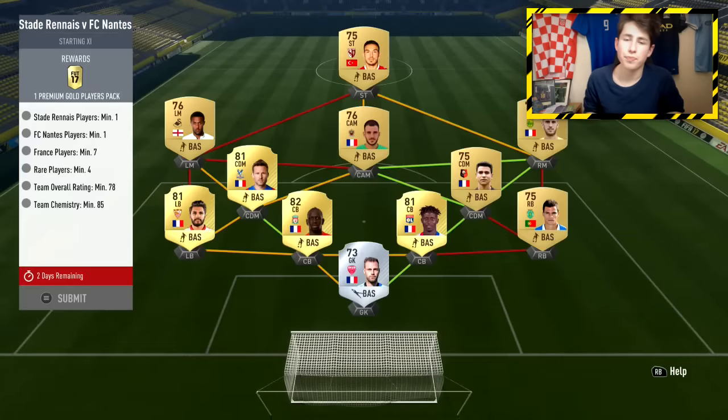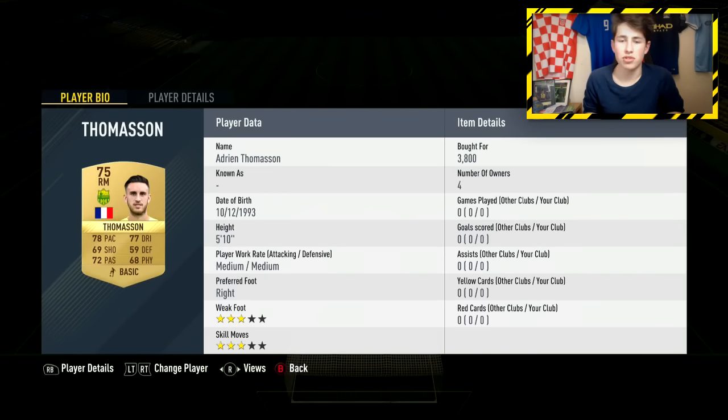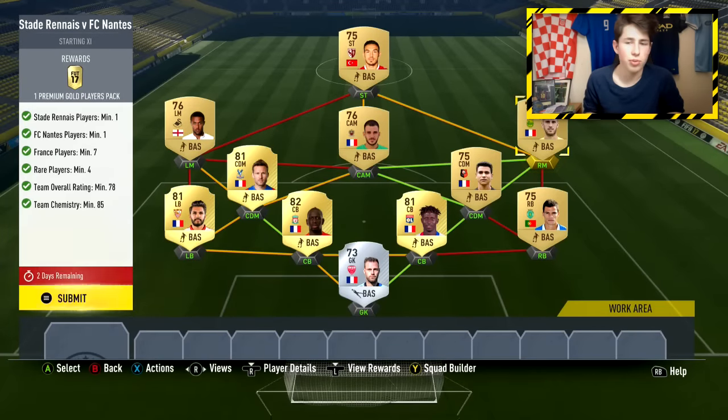Next up we've got Stade Rennes against Nantes in Ligue 1. You need one player from Nantes and one from Stade Rennes, at least 7 French players, a minimum of 4 rare players, a team rating of 78 minimum, and 85 chemistry. You don't want to go full Ligue 1 — players there are pretty overpriced right now. I'd recommend just getting a random Ligue 1 striker and then sniping the required Rennes and Nantes players. I got a Rennes player for 400 coins by sniping, and the cheapest Nantes player was around 3.8k.